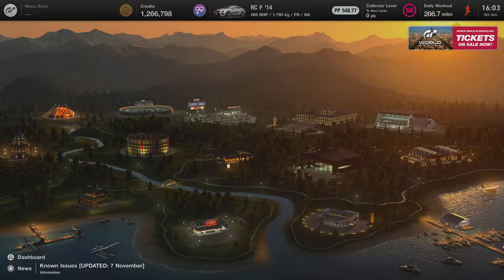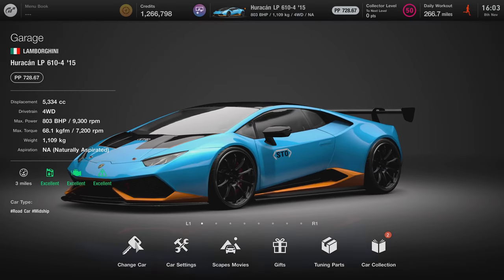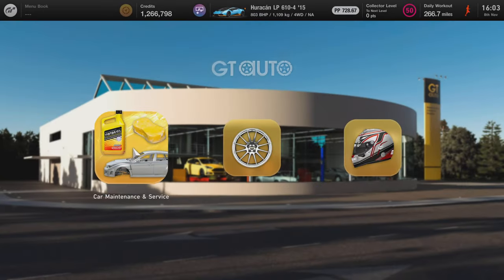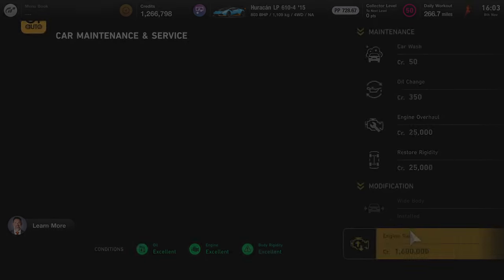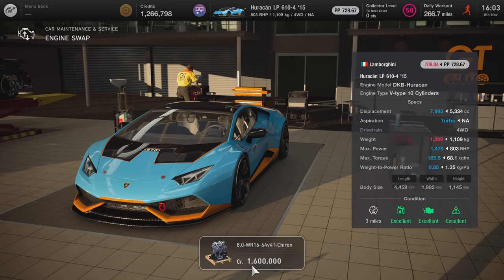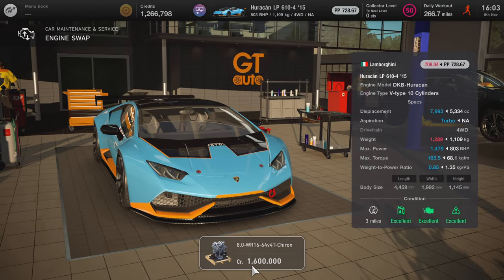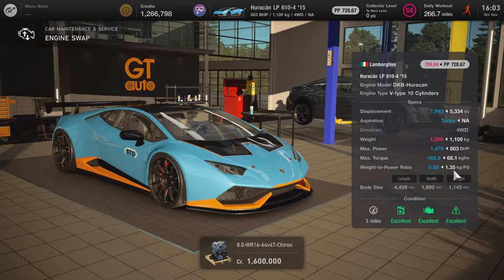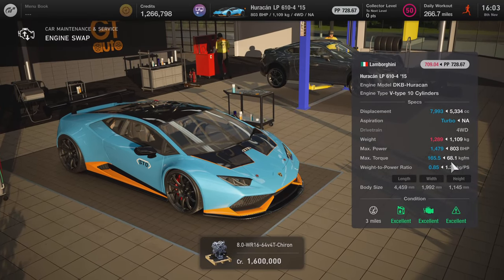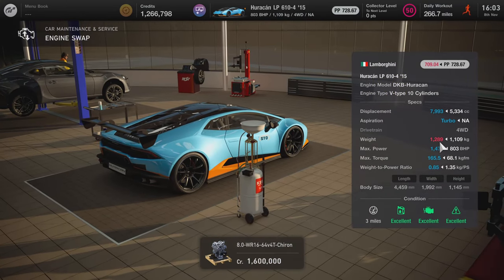I thought it was a bit weird when I first saw the RCF had the Chiron engine in it, but nice, very good. The third one is the Huracan in the STO livery - this one also has the Chiron engine swap. This one I think is maxed but not on ultimate parts, so you're seeing a comparison with what the weight would be like if it was maxed out on weight.